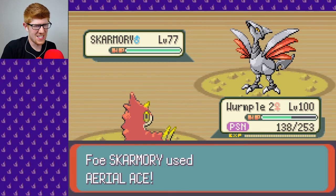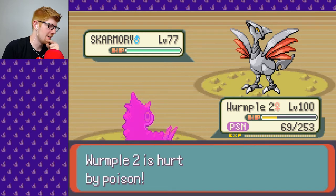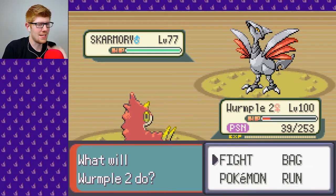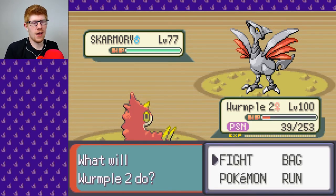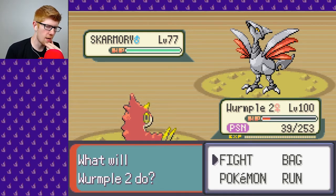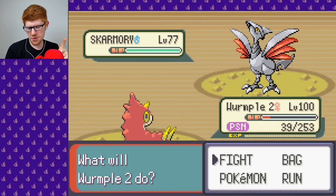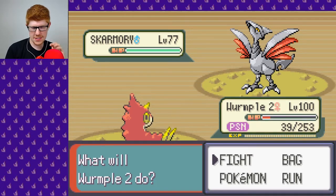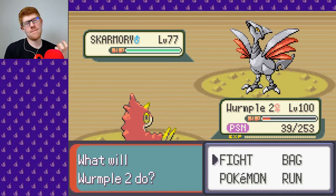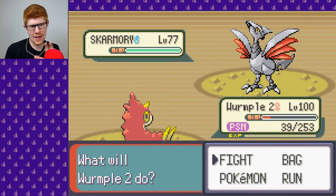I'm gonna get Aerial Aced. This is bad times — look at that! It's super, super effective. Wow, that's just not cool. So I don't know that there's any reason to keep Wurmple 2 out here. We could try to Full Restore him. In fact, that was another thing we talked about in the last set of episodes — if I should just let him run out of Aerial Aces. He uses 20 of them; that was one. So it might be good — not with Wurmple 2, perhaps. Somebody with higher defense.